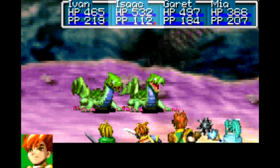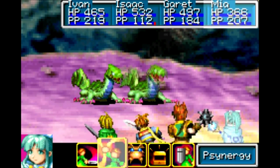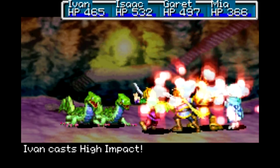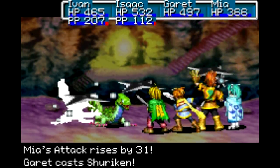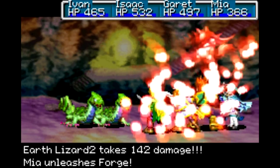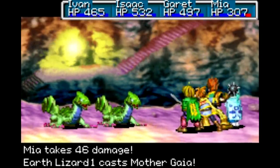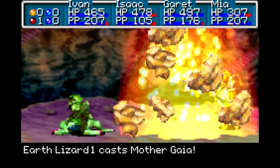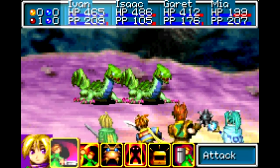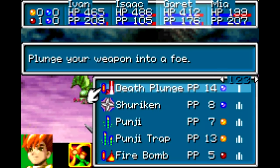I'm going to go with Planet Diver against these guys, even though they're weak to Jupiter. Because if I made both Isaac and Garrett into ninjas, either Ivan or Mia would get totally screwed on whatever job class they would have. So I want to use these job classes so everyone can pitch in at least a little bit against these guys. They do have some fairly powerful Earth and Fire elemental attacks, so that's why I've got Storm Gear on Mia. Let's get one more High Impact to max out what we can do there.